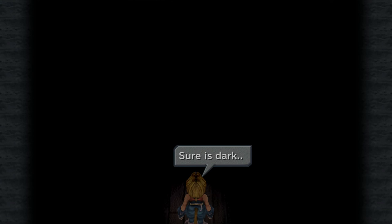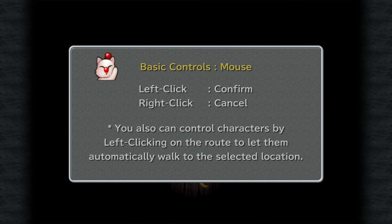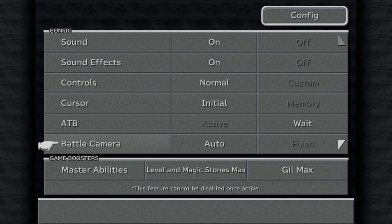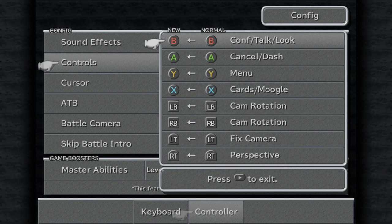We now take control of this mysterious character with a tail, who tells us that it sure is dark. First thing I want to do — I'm using an Xbox 360 controller. I did originally attempt to do this with a PlayStation 4 controller, but it just didn't work; it was completely bugged. So Xbox controller it is.